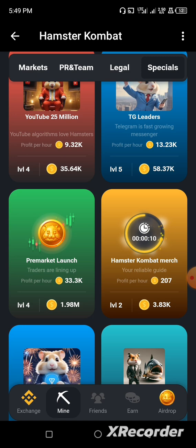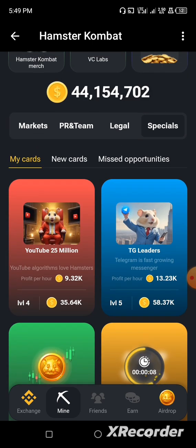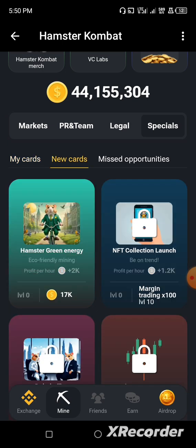The third card is also located in Special, but it is a new card. Click on New Cards and you will see the second new card listed there.